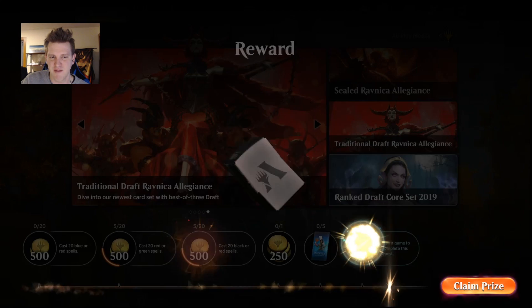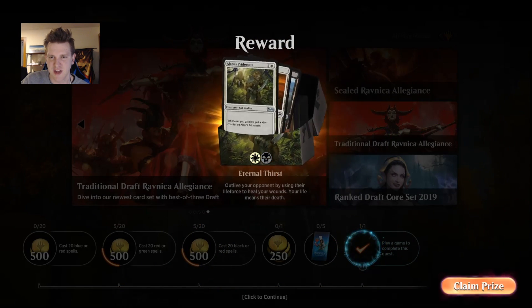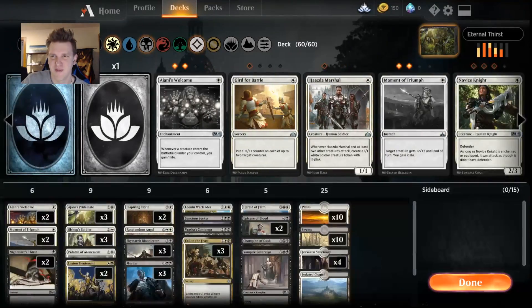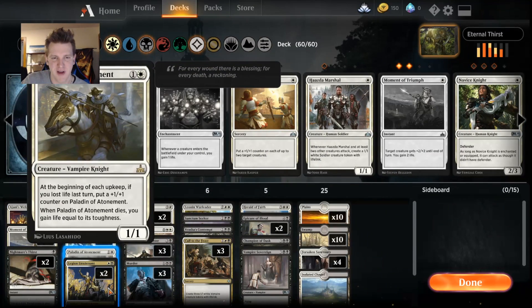I don't feel too bad about that — anybody who wants to beat red that much can usually do it. We get a new deck: it's Eternal Thirst. We get some Ajani's Pride Mates. This is a life gain type deck — you've probably seen things like it.